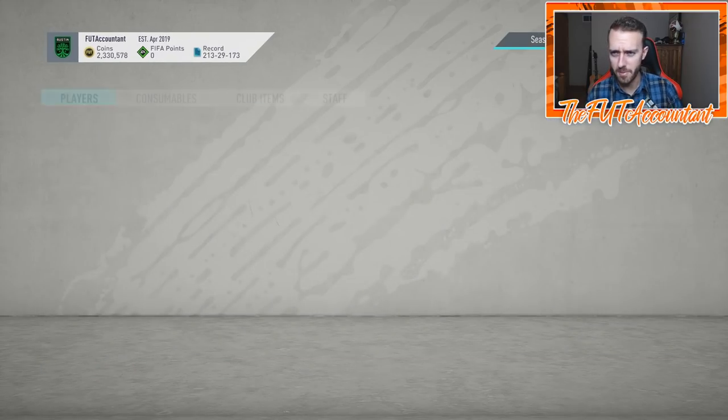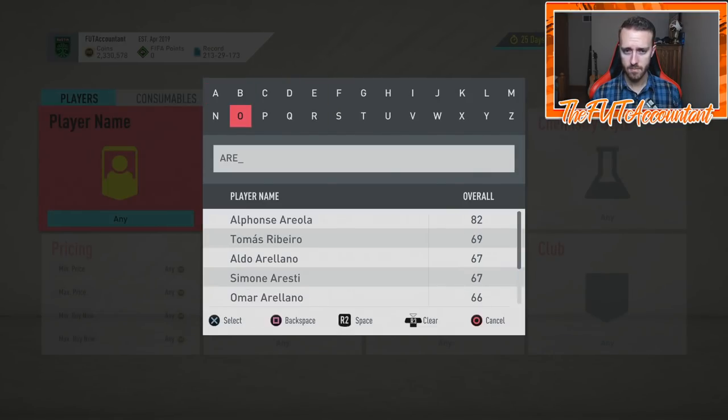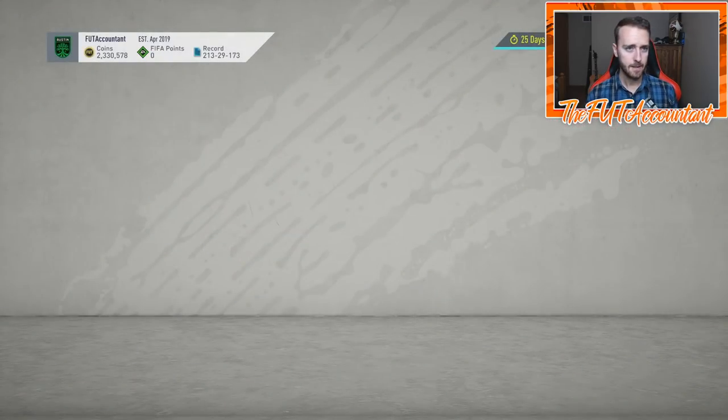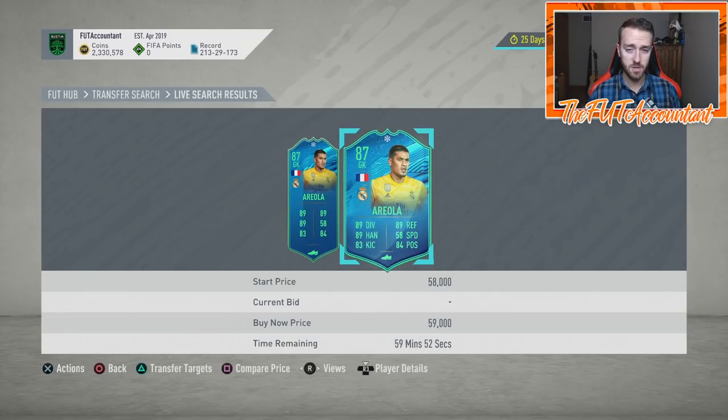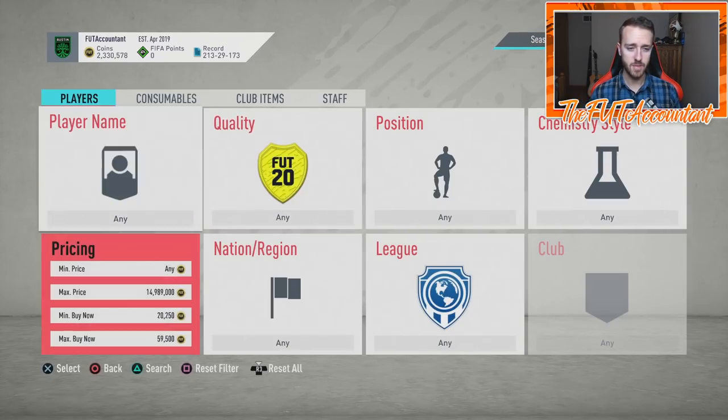If I had to guess for marquee matchups, they usually pick one game from each day. I would say marquee matchups is probably going to be Dortmund and PSG and then Tottenham and Leipzig. We will have Europa League and UEFA marquee matchups for this week. The main thing I think about with those SBCs is pack supply — the winter refresh cards are going to be getting packed when those SBCs are out, which means prime icon moments are going to get a little bit of supply this week.